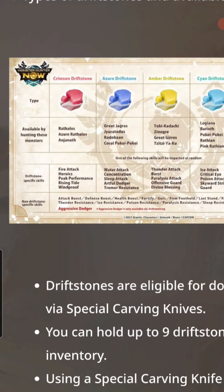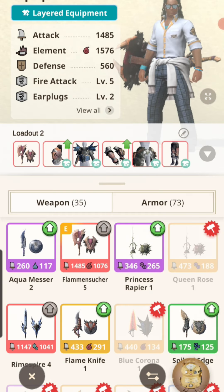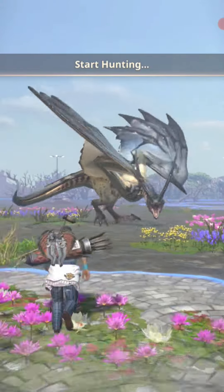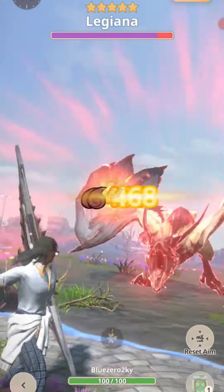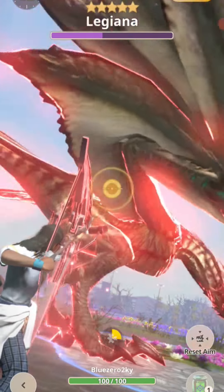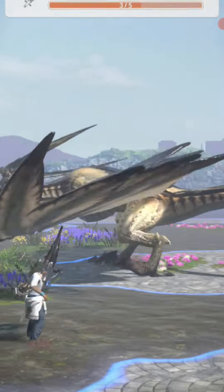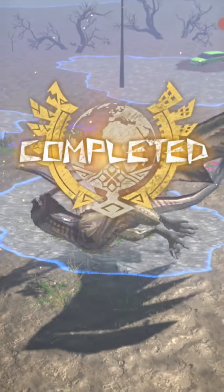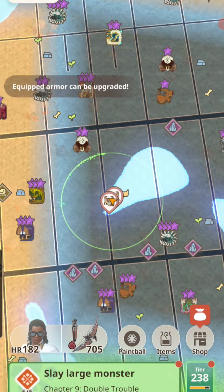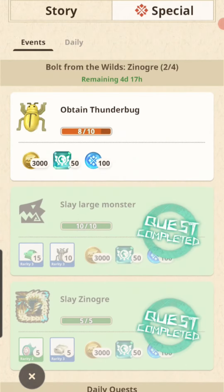Great Dragos could have given me an Azure stone — this guy is dirty. Did you just catch a regular leggy? I'm trying to get a drift stone. Not sure what the drop rate is, guys, but I'll get one later. I'm almost done with stage two — gotta get these thunder bugs after all.